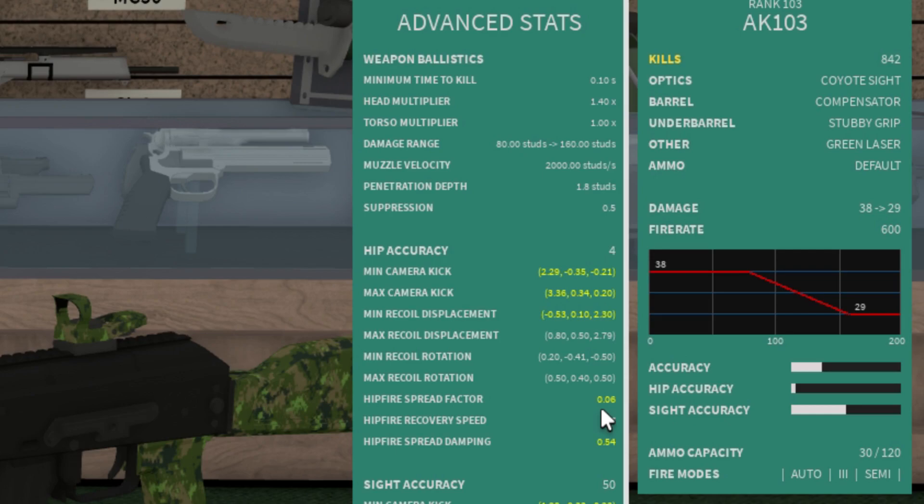For hipfire spread factor: when you're shooting in full auto while hip firing, your crosshair is going to spread out, and if this number is larger it spreads out quicker. Hipfire recovery speed ties into that — a lower number means your crosshair takes more time to return to its normal state. Hipfire spread dampening means how much your stats are going to affect your actual gun; a lot of dampening means it's going to be less abrupt.